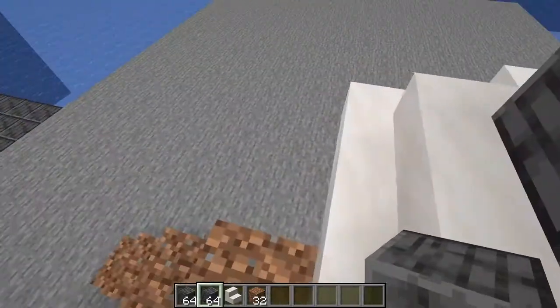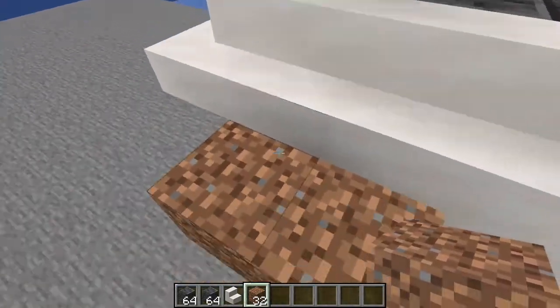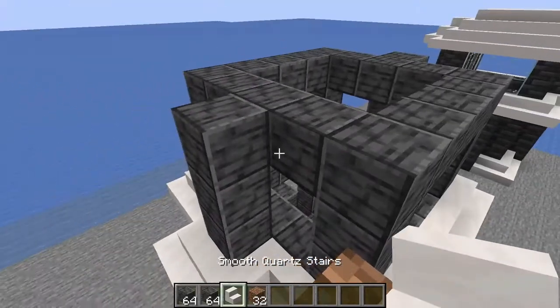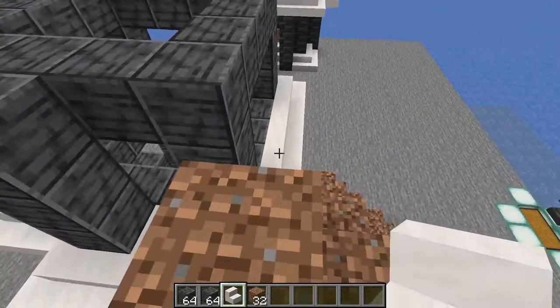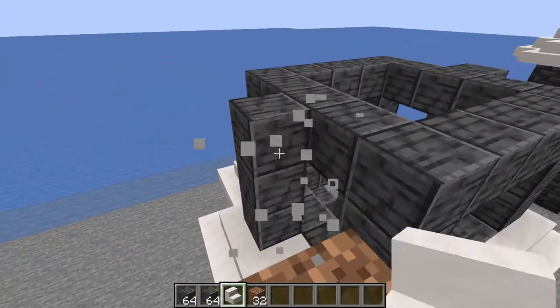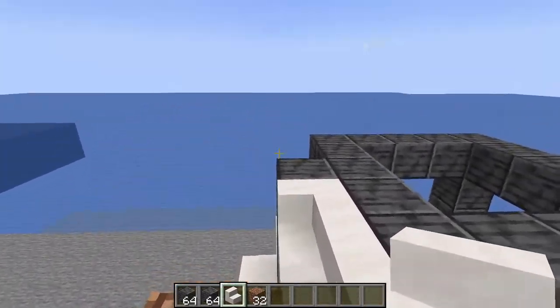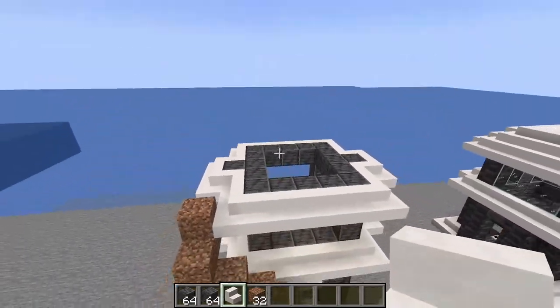This is where all your windows are going to sit. Come off any side to get up here. Do the same stair pattern at the very top as you did at the bottom, bringing the stairs to match all the way to the end.